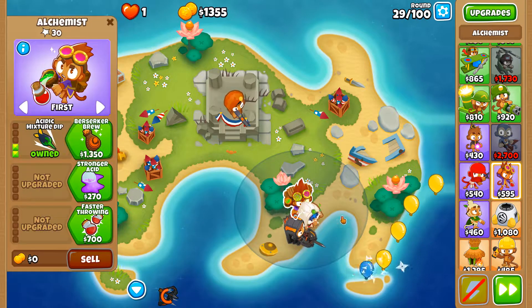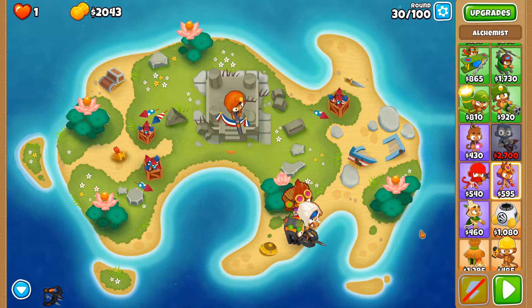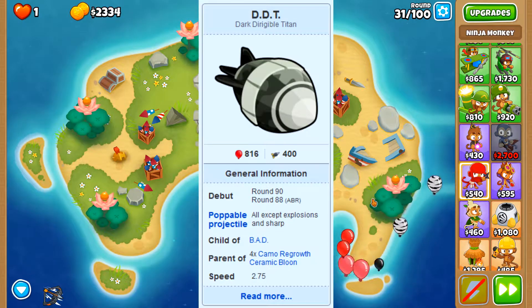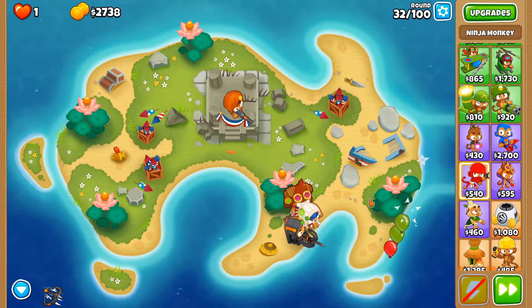Then you have the Moab-class Bloons. These are strong blimps that are very tough to pop. The ZOMG puts out 4 BFBs when popped, 1 BFB puts out 4 Moabs when popped, and 1 Moab puts out 4 Ceramic Bloons when popped — they kind of act like Matryoshka dolls. Then you have the DDT, which is a camo lead blimp that requires some very specific upgrades and combinations of towers to pop. DDTs are often beginner killers because of their special properties.